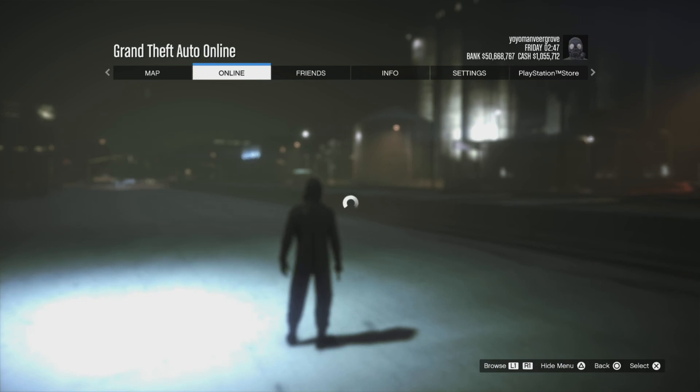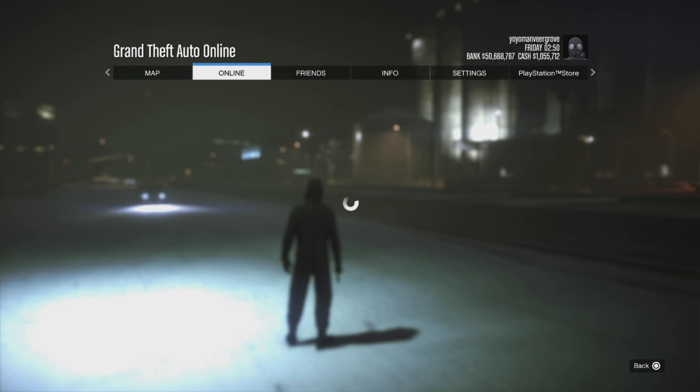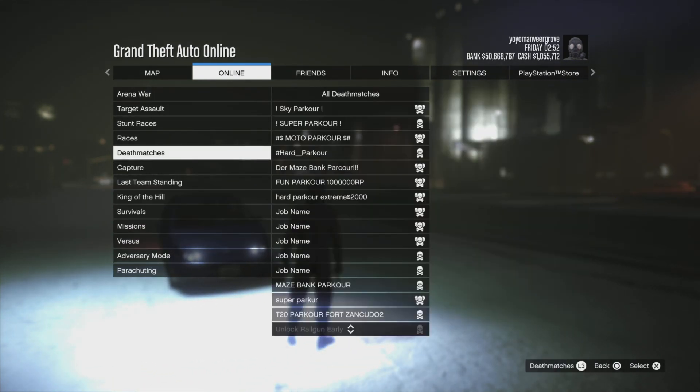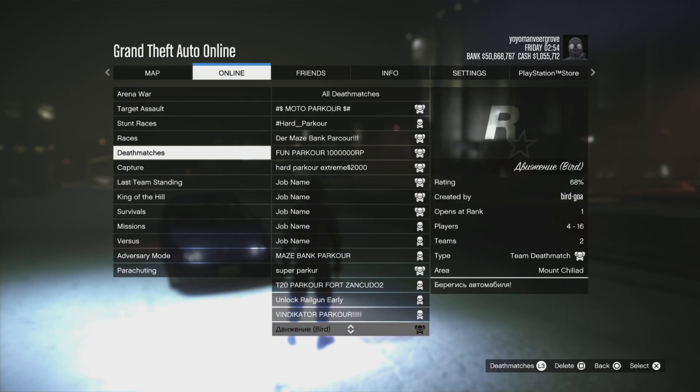Once you bookmark the job, simply change your session or restart the game — if changing the session does not work, just restart the game. Once you load back into GTA Online's new session, go into the pause menu, then Online, then Jobs.